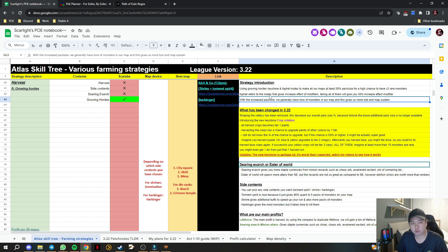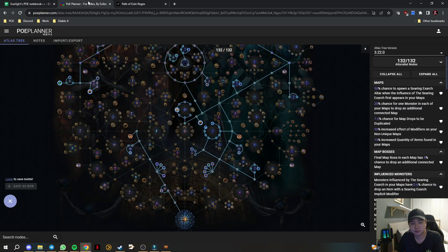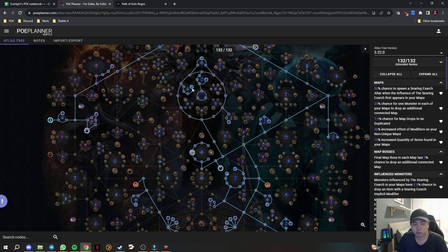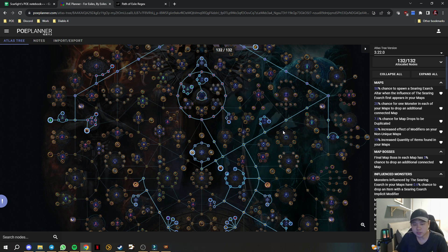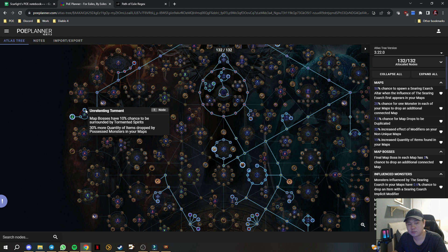Quick update on what has changed. I'm also farming this right now, so these are the two side contents I've included. I'll open the first one: what I added was Shrines and Torment Spirit. Basically, up to five rare monsters in each of your maps are possessed and their minions are touched — meaning literally five packs of monsters will be touched and all of them will have 90% quantity increase.